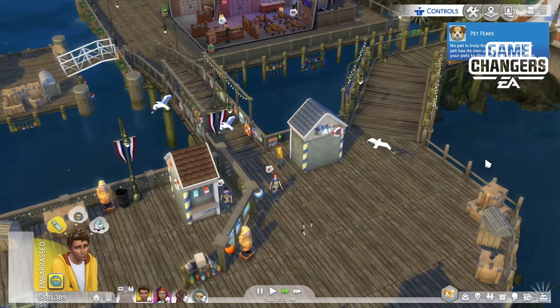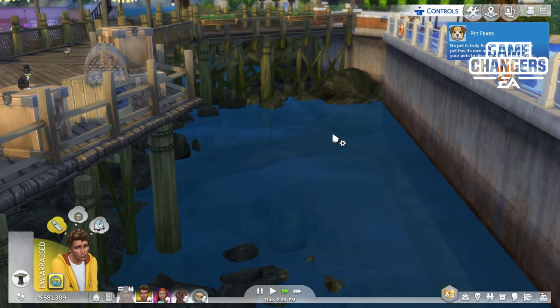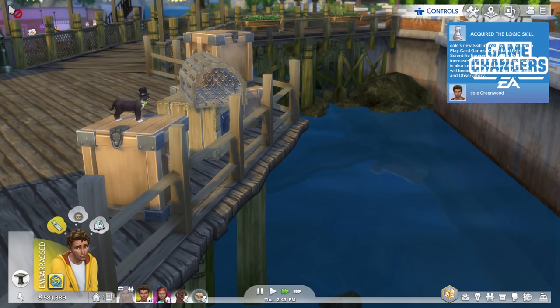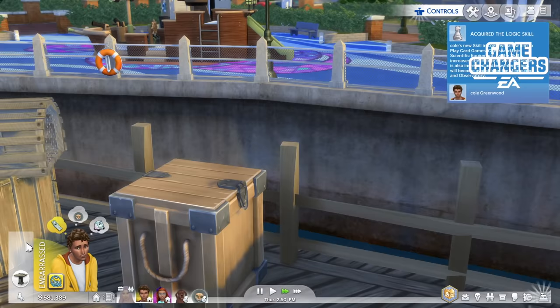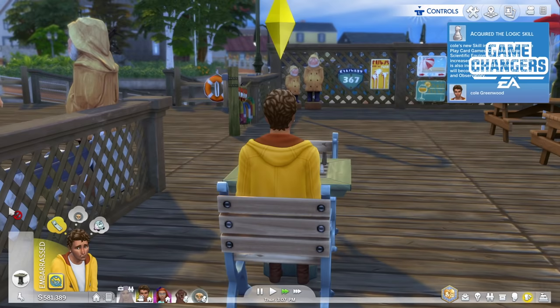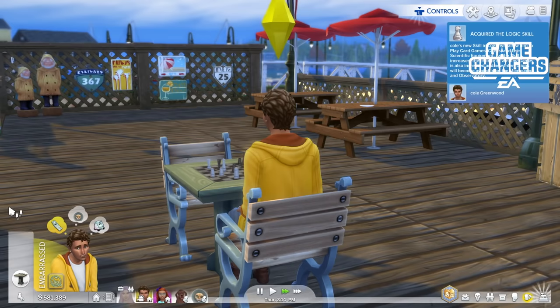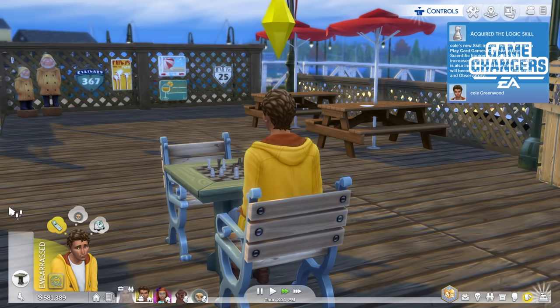They just closed up — 2:25 PM must be the end of their work day. You can see there are animals all over the place. Mr. Whiskers is a celebrity in Brindleton Bay and he is a stray, so you can adopt him if you wanted to bring him into your family. He is around all the time. Just look at the ambiance around here — I just love it so much.